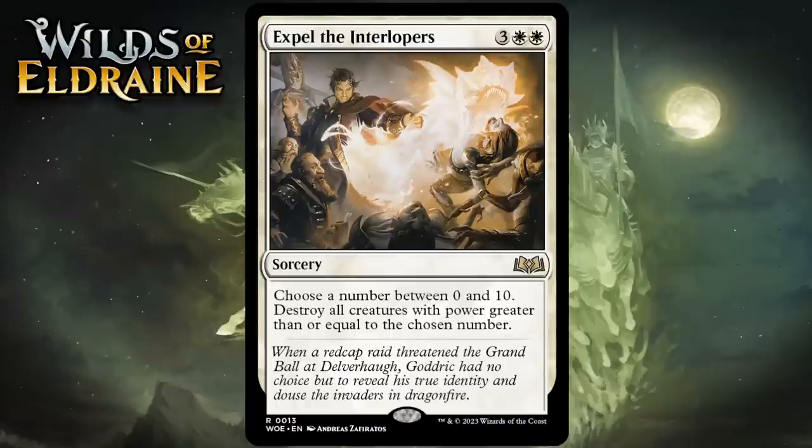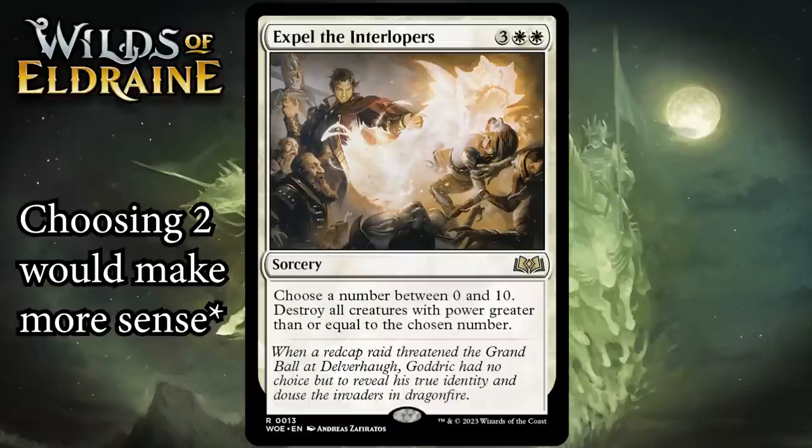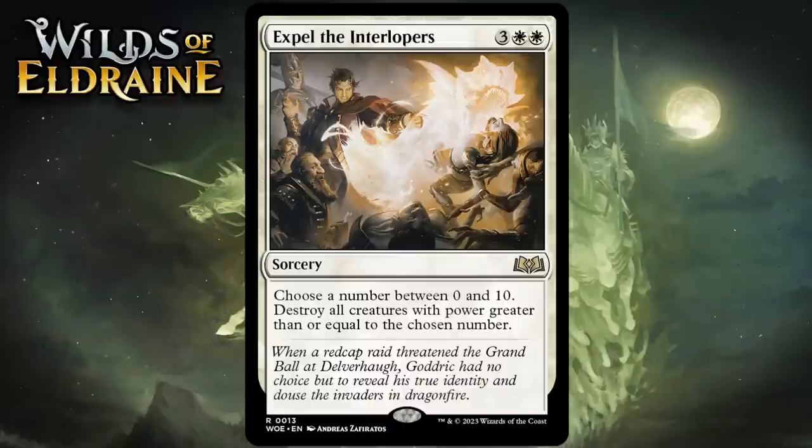Next up it's Expel the Interlopers, which for 3 generic and 2 white is a rare sorcery. Choose a number between zero and ten, then destroy all creatures of power greater than or equal to the chosen number. This is really good. Wraths can be awkward in Limited when you're the beatdown, but when a Wrath becomes customizable things get much better. In an ideal situation you have a couple of small creatures that survive while everything else dies. Expel makes it possible to feel more one-sided while still having the usual Wrath upside. I think this is an A.